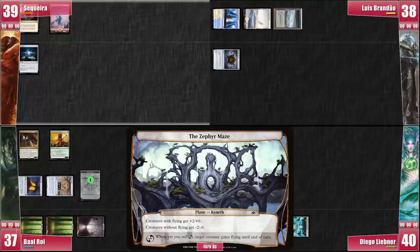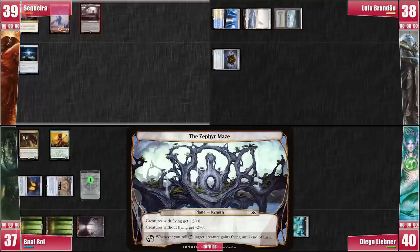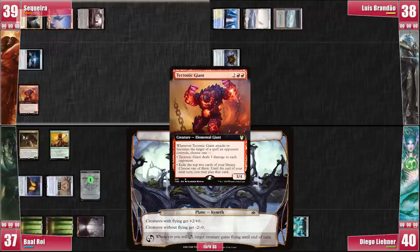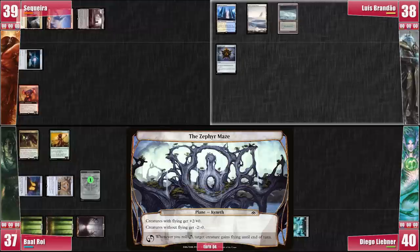I play an Urborg Tomb of Yawgmoth. I roll for the Planar Die, not getting any results. I then roll once more since I have mana to spare, once again failing. I cast my Tectonic Giant, which is pretty nice in this deck, before passing. Luis plays a Misty Rainforest. He rolls the Planar Die with no results and thus passes to Libner, fully untapped and ready to interact.